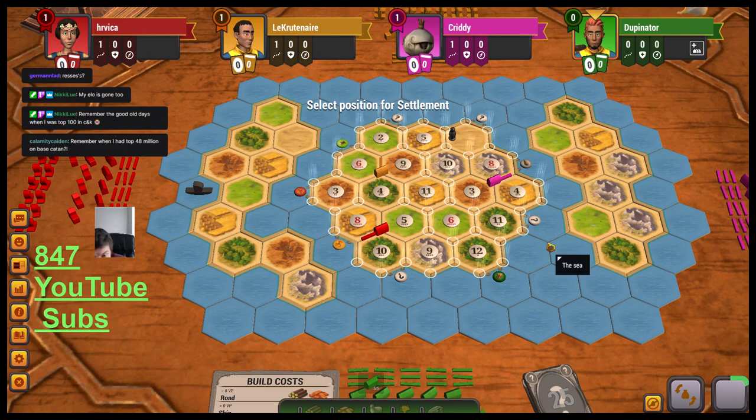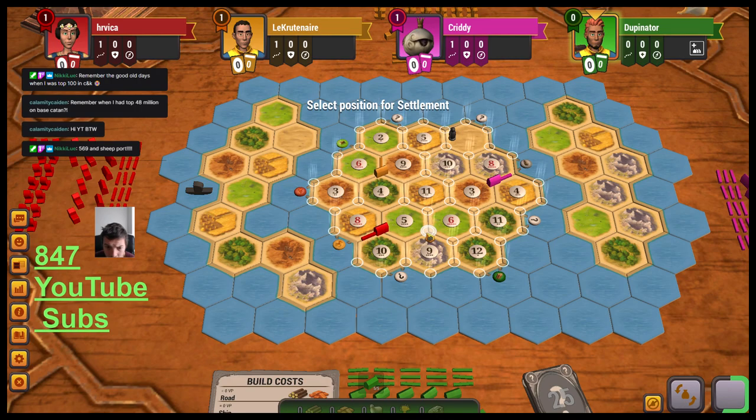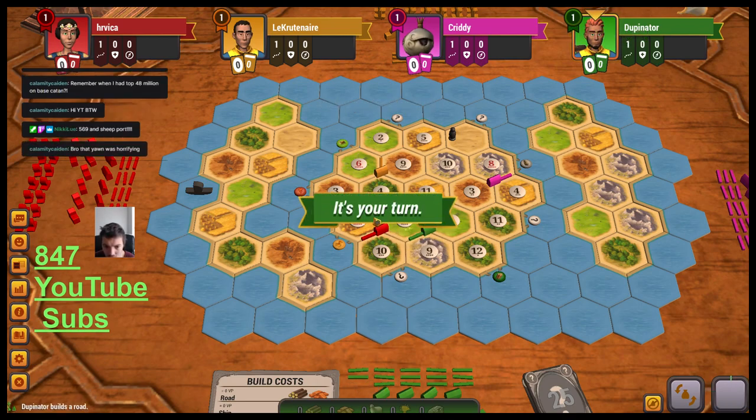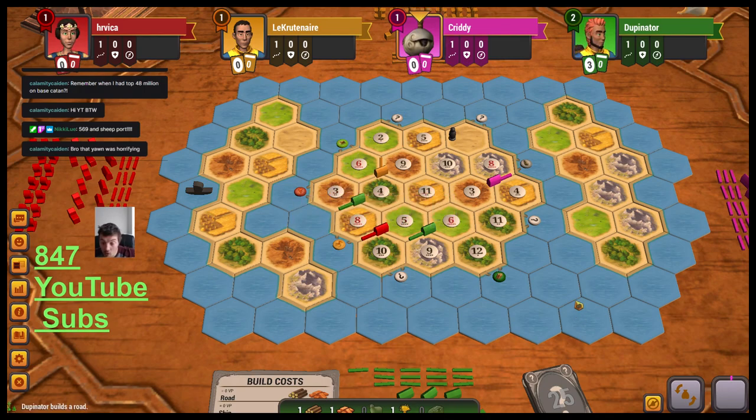I'm going last. I'm looking at the 5-6-9 and also the 5-9-10, but that would give me zero wood, which would not be good. I'm thinking 3-4-8 as my second settlement, because I'll start with a road to get out to one of the ports — you're going to want to get to those islands with no numbers on them. I'll go 5-6-9 for the sheep and ore, then 3-4-8 for the rest of what I need, and I'll build toward the 3-4-1 ports.